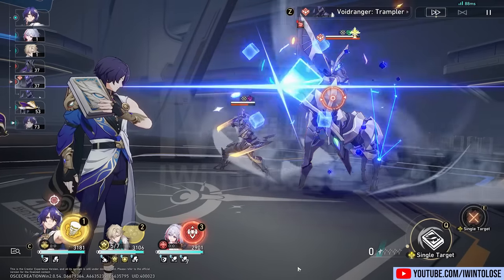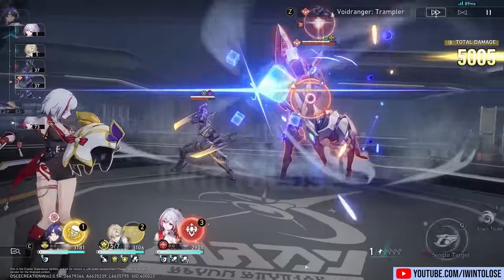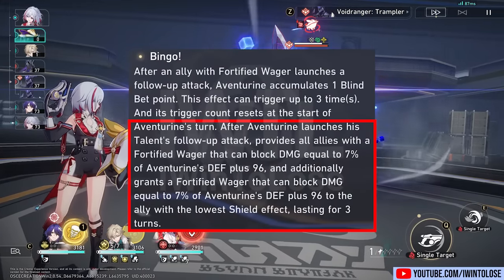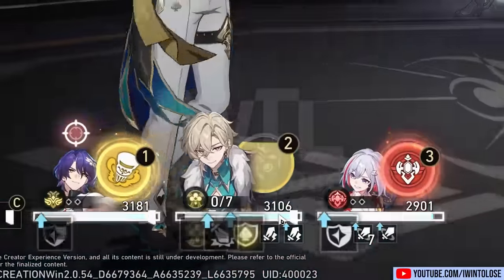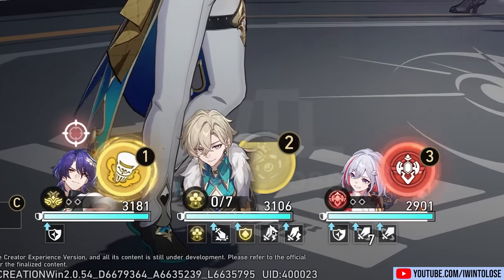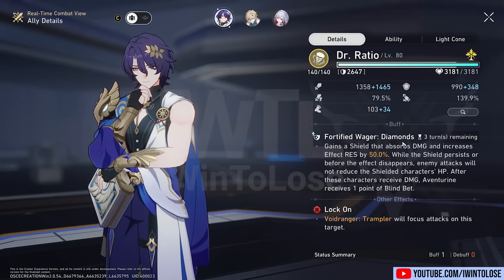Another way that Aventurine can also improve the shield is when he actually launches his own follow-up attack — it'll increase the shield of all the characters by a much smaller amount than his skill. Now he's launched his follow-up attack, and we can see that everyone's shield also went up a bit, or at least the ones that weren't at max. What's really cool about his follow-up attack also doing his shield is that it refreshes the three-turn duration of his shield.